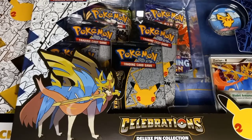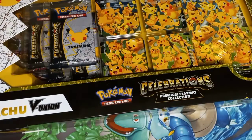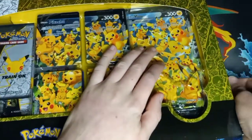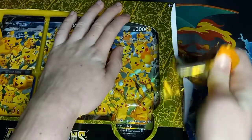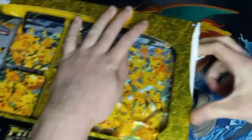Hey guys, welcome back! Today we'll be doing a Celebrations Deluxe Pin Collection opening and, new for me, a Celebrations Premium Playmat Collection. The reason I'm doing this is because of our sponsor Ezra — if you don't remember him, he is the ruler of the Motion Kingdom, so much Mario. He's sort of like Bowser now, but he wanted me to make a longer video.